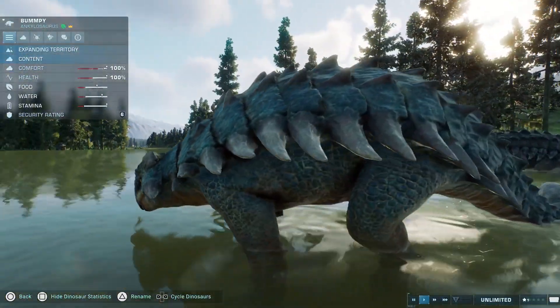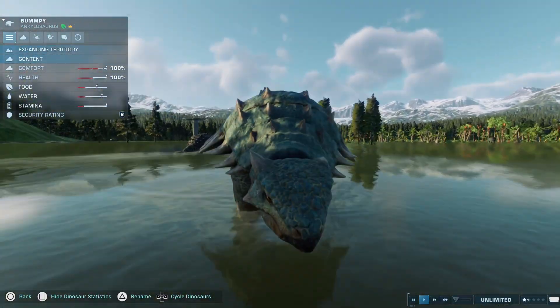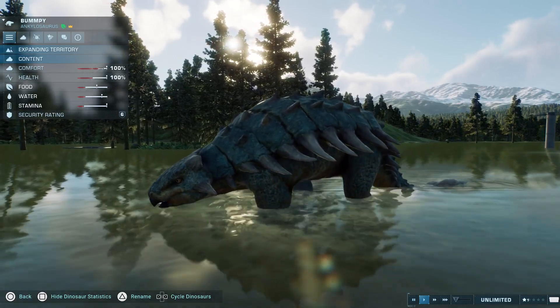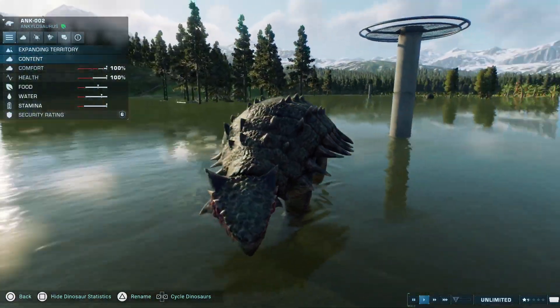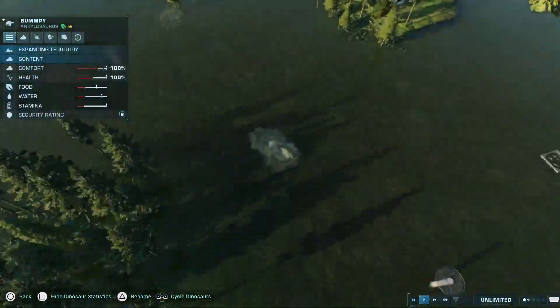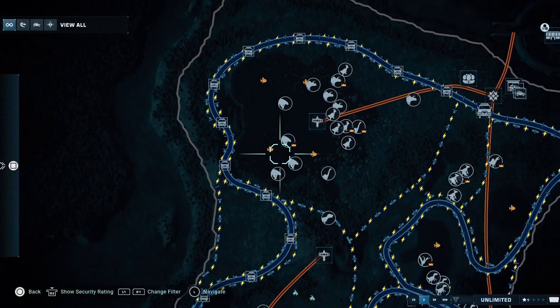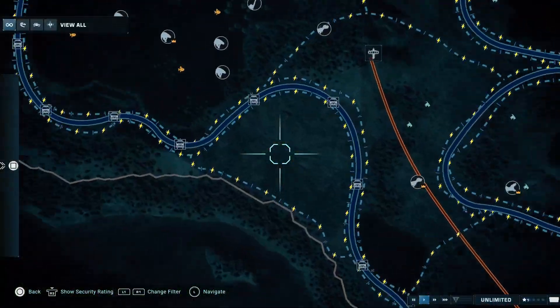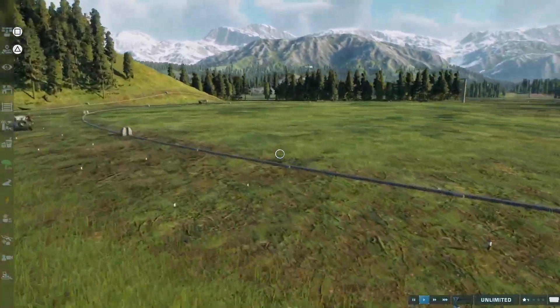We have Bumpy, found on Isla Nublar but born on Isla Sorna with these guys. Because Bumpy was taken for illegal experiments.